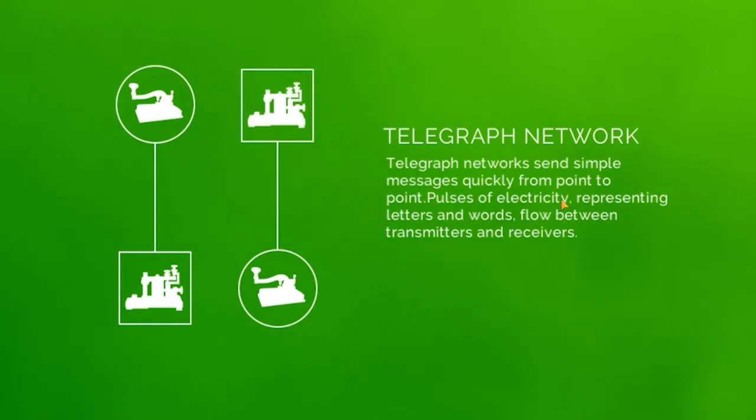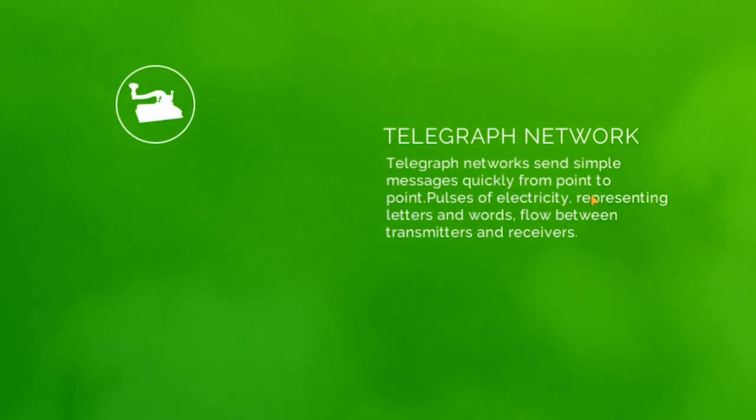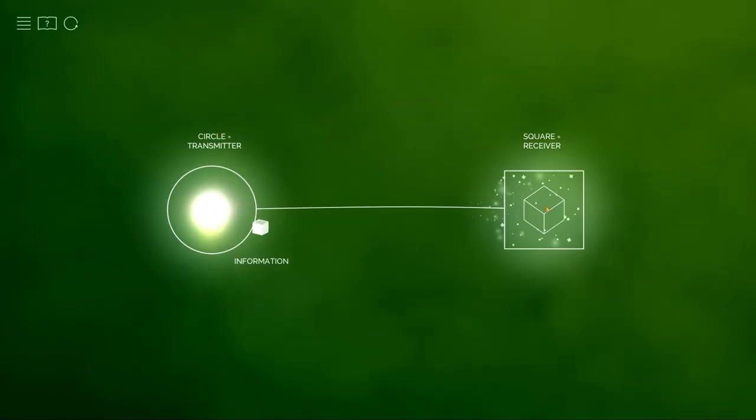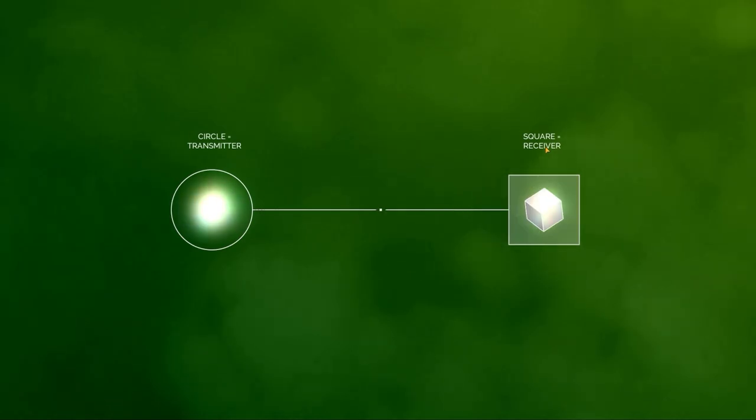First off we're told about the Telegraph Network. You can use it to send simple messages quickly from point to point — it just sends pulses of electricity, essentially. How telephones used to work back in the day. So a circle is a transmitter and we've got to draw a line over to the receiver, the square. And there we go, the level is completed.